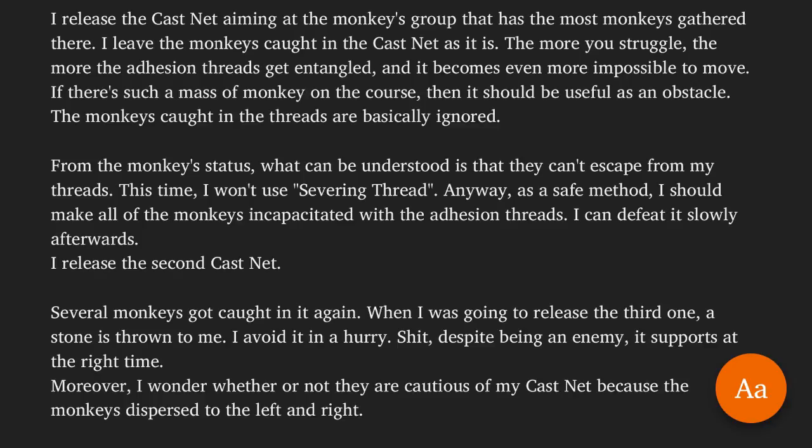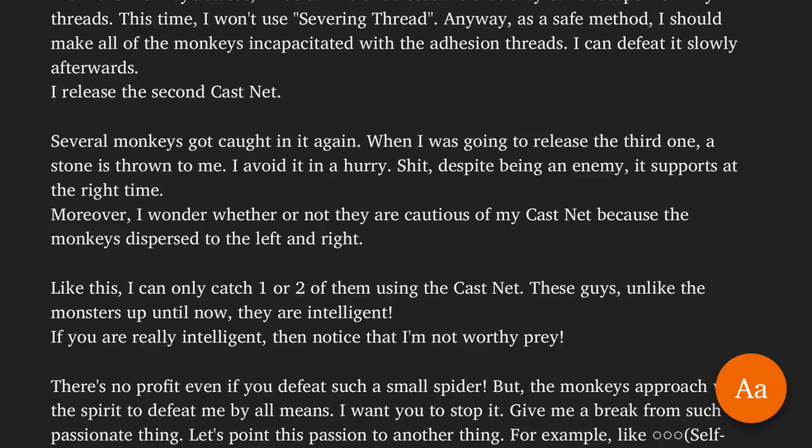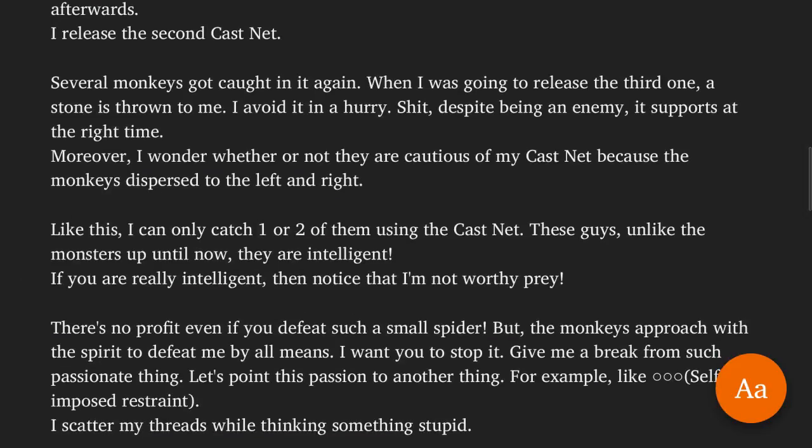I release the second cast net. Several monkeys get caught in it again. When I was going to release the third one, a stone is thrown at me. I avoid it in a hurry. Despite being an enemy, it supports at the right time. I wonder whether they are cautious of my cast net because the monkeys disperse to the left and right. Like this, I can only catch one or two of them using the cast net.